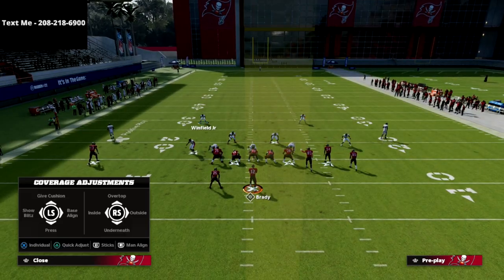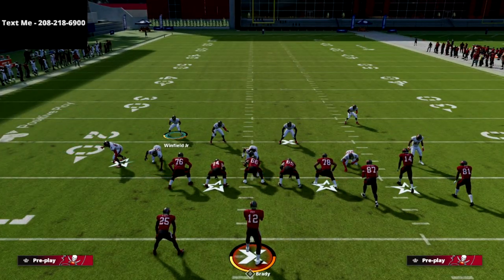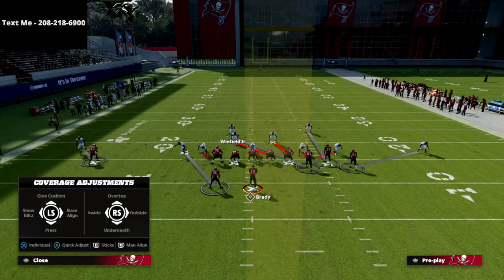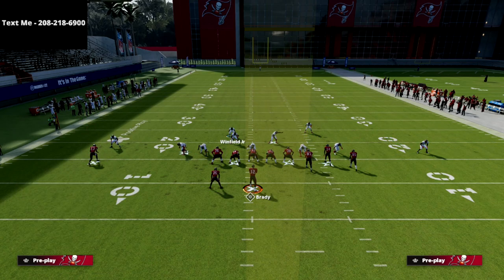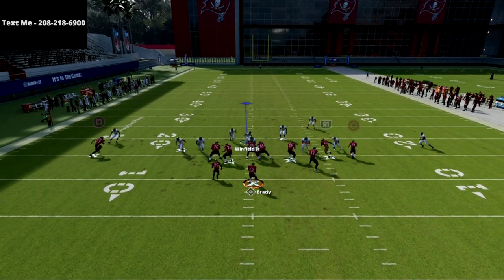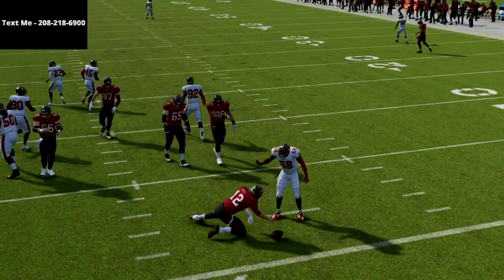We're also typically going to come free if they block their running back and tight end together — max protect. We're almost always able to get that linebacker off the right edge to come in completely free. I like to user or put that guy in man coverage on this side. You don't have to leave this zone — you can drop this guy to the right side as well. I love how this zone sits over the middle of the field. If they max protect, you should be able to get easy pressure right off the left edge.